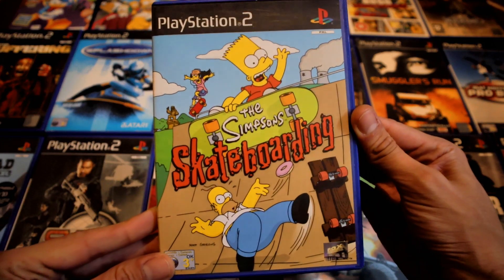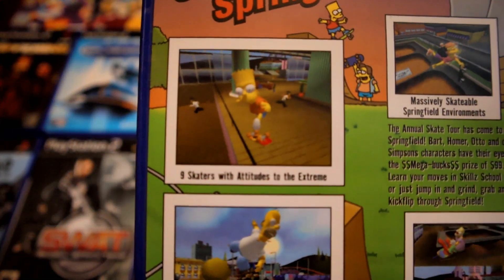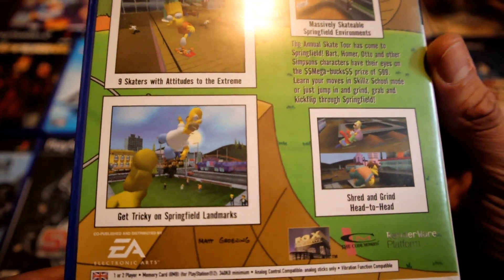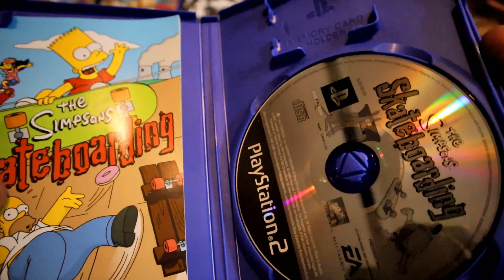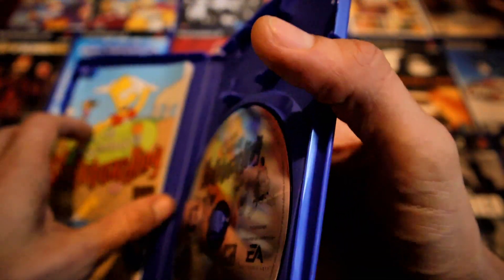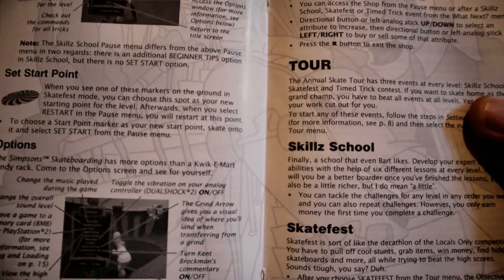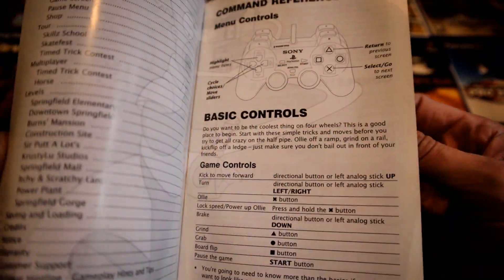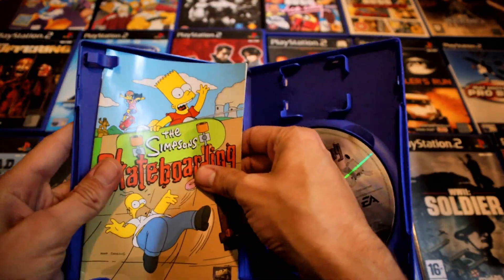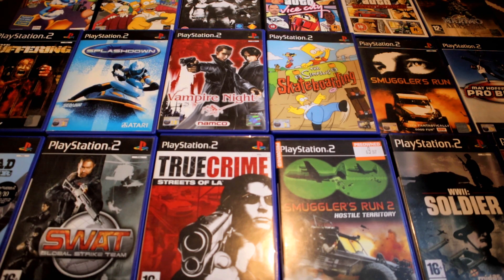Simpsons Skateboarding — I don't think I did this in my last PlayStation video. I played it briefly and it seemed really clunky compared to Tony Hawk's — near impossible to do anything or do any combos. It seemed really hard. It's funny because I thought it would be simplified — you'd think being made for kids it wouldn't be like Tony Hawk's, but with it being basic it's still really hard.